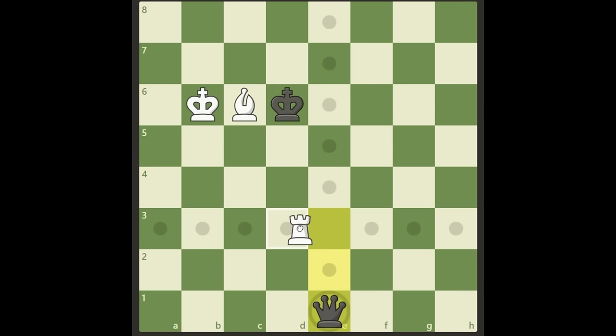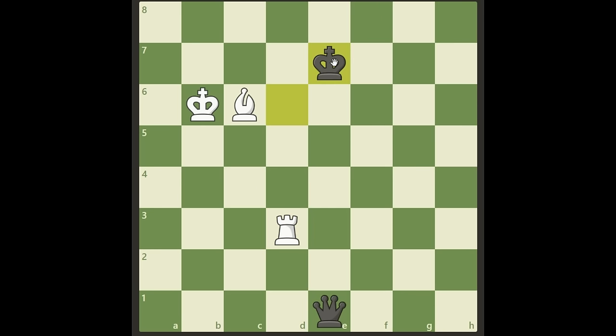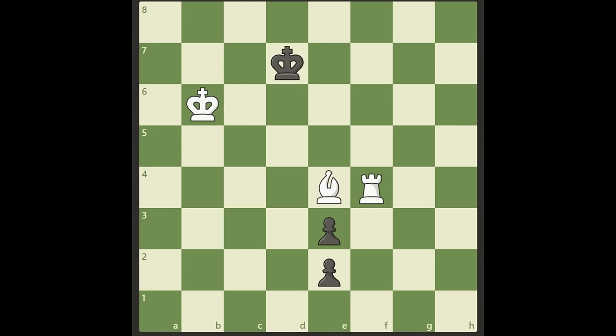If we try to give a check on d3, the king will just go away. We're stuck with this queen and for sure we are not winning. So from the start, Bishop c6 is wrong — we have to give the check on f5 instead.